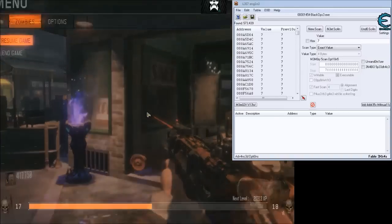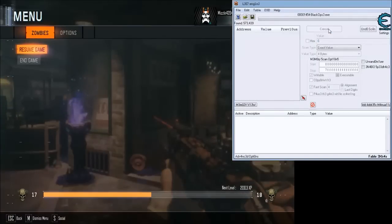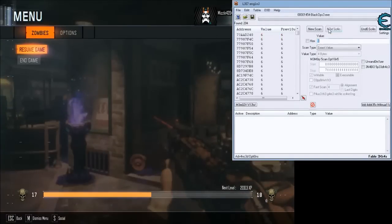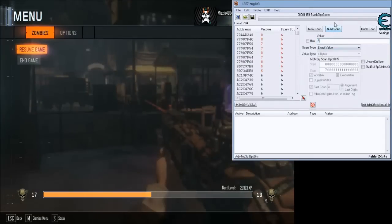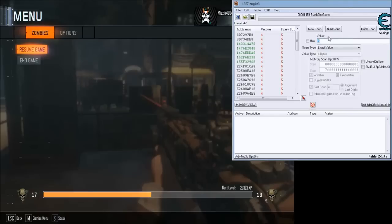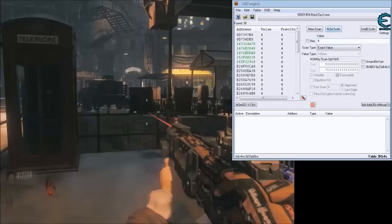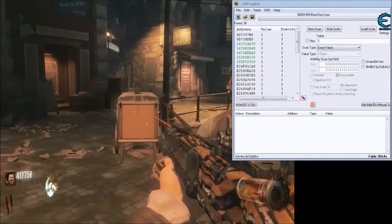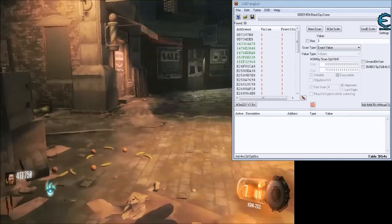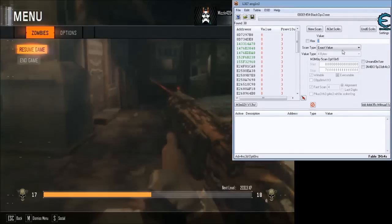Scanning for 7, then 6 — down to 200. Another scan for 5 — down to 42. Down to 4 — down to 38. Scan for 3 — that's a reload, back up to 8. So apparently all of these point to your ammo.